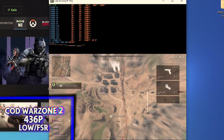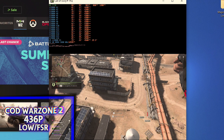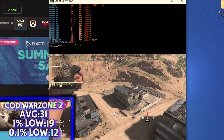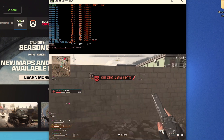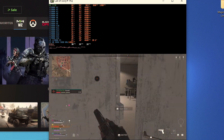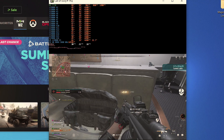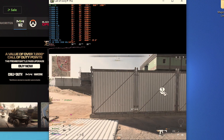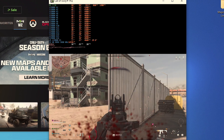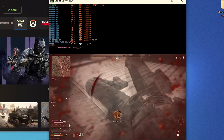This is COD Warzone 2.0 running at 720p windowed mode with the window scaled down, at a render resolution of 436p. We scored an average of 31 FPS with a 1% low of 19 and a 0.1% low of 12. I have no clue how I got this to run at all — I just opened the game and it started working. FSR is actually helping us quite a bit; when I turned it off I was getting about 10 FPS. I could barely play on this as is, but it would probably be even better in regular multiplayer. Still, it's very, very impressive to even see this game working on this GPU. A $60 card playing this game in 2023? Insane.